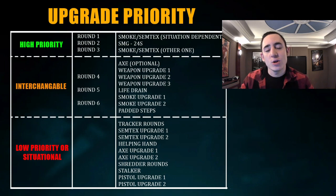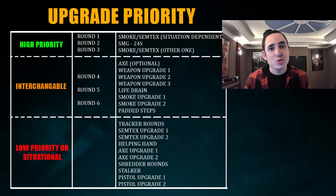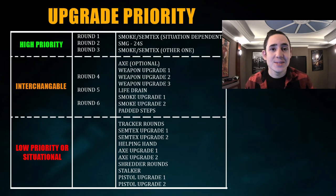You then want to be focusing on your weapon upgrades. Getting them for both weapons is really good, but you want to be spending any money you have on those weapon upgrades until you get a bulk 10,000 one round, in which case you may as well invest it in Life Drain and then start getting the other weapon upgrades afterwards. Then you want to look at upgrading your Smoke Grenade and getting Padded Steps. The other perks and gadgets and upgrades aren't really that high priority, and you won't really have enough money to buy them.